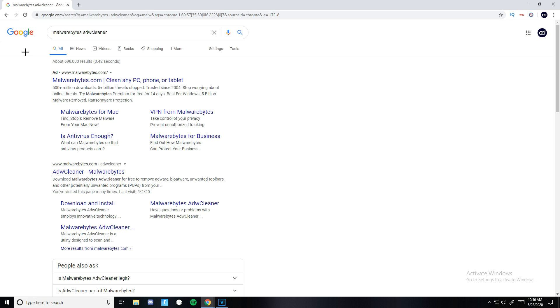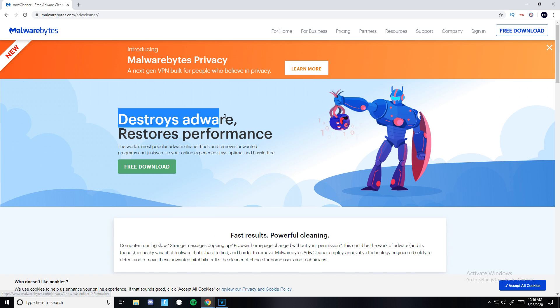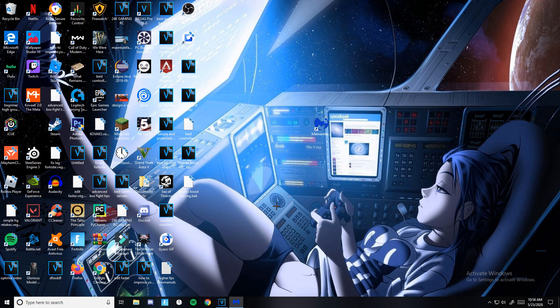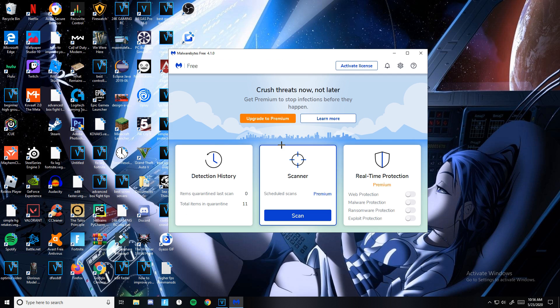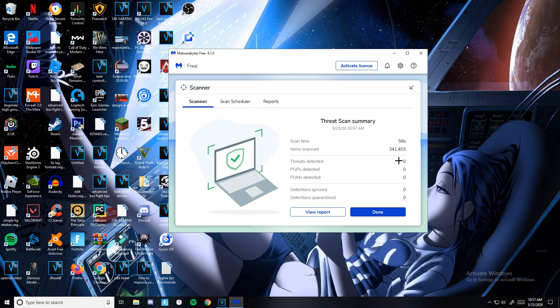For this next tip, go to Google and search Malwarebytes AdwCleaner. It destroys adware and restores performance, which enhances your FPS. Click the green Download button, open the app — it's a blue M icon and completely free. Click the blue Scan icon and it will scan your PC for adware, PUPs, and viruses that could be harming your PC and hurting your FPS. Run the scanner at least once a week — it's very reputable and free.